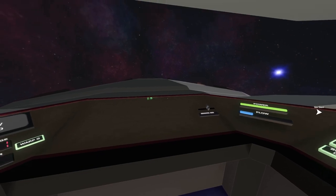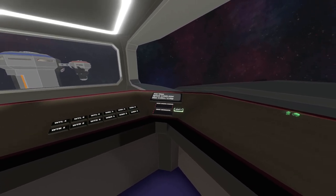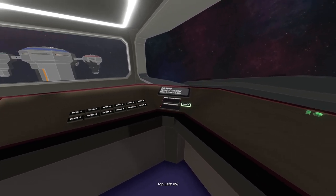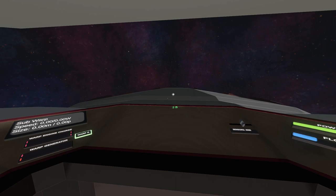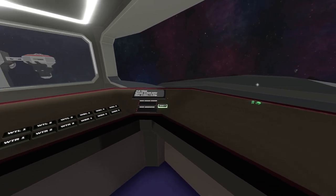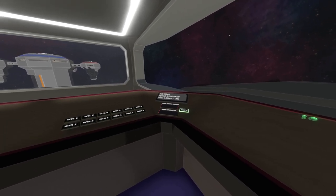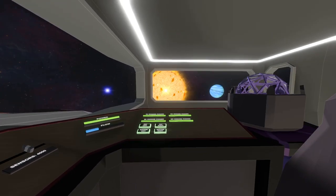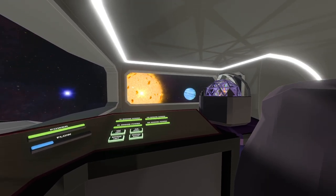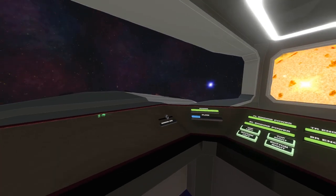We've got a new warp indicator. Each thing needs to be charged for warp — in the corner of the screen the warp engines and the warp generator have their own charge, and the radius of the current warp bubble, which is also reflected in the speed and size. If I fire it up and press the button to say go to warp, you can see the generator starts spinning up.